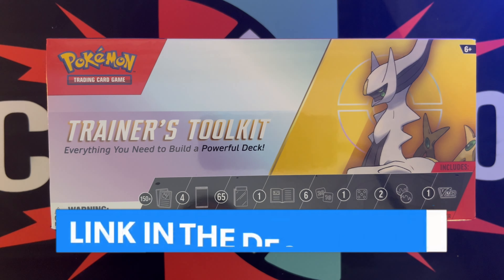With this toolkit we're going to get over 150 different cards, 4 booster packs, 65 card sleeves, a guidebook, some damage dice, coin flip dice, 2 condition markers, and a V-Star marker.